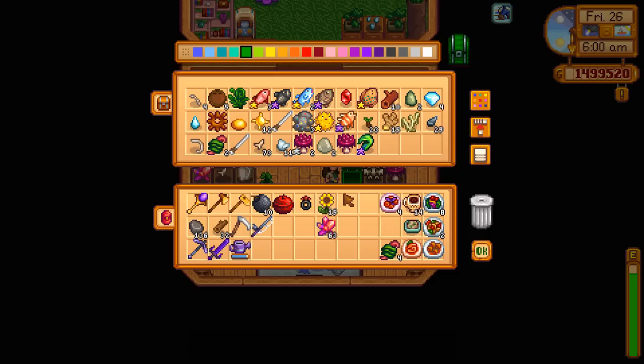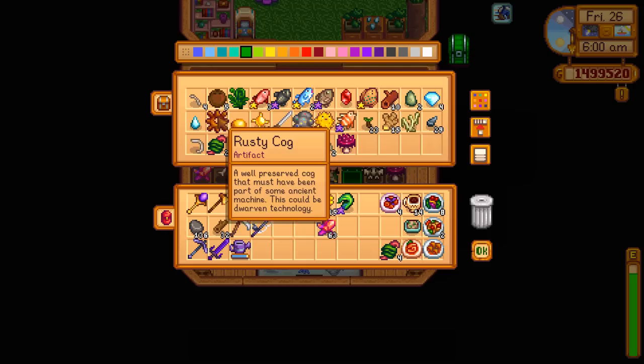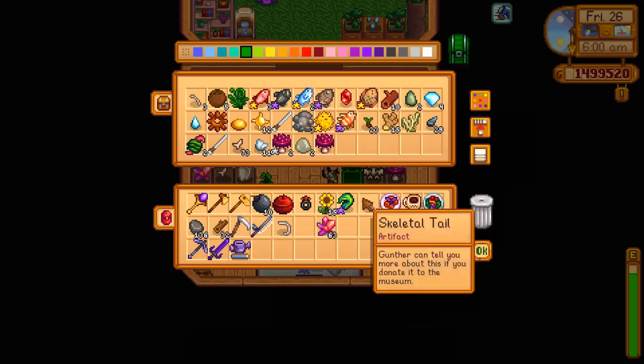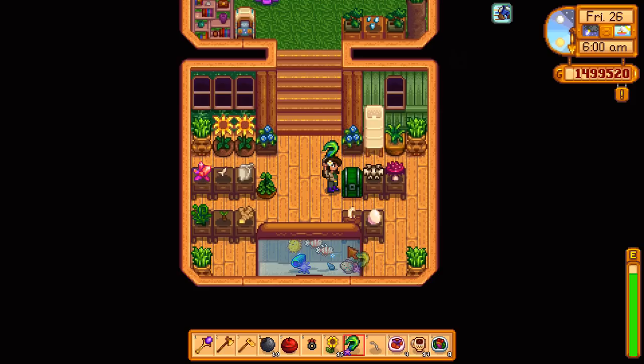Hello everyone and welcome back to Moss Leaf Farm here in Stardew Valley! I've got my adorable cat Noodles. I need to grab Leo's present — the iridium quality duck feather. I wonder if we took the bone sword, could we enchant it with something special? I'm also wondering what stones to take, and whether the skeletal tail and prehistoric rib are things we can give to Professor Snail for his research. Maybe I should also take the taro tubers over to Ginger Island.